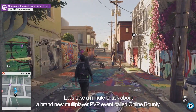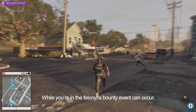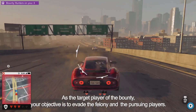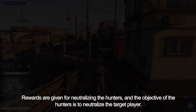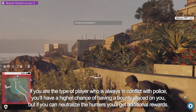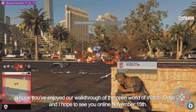Let's take a minute to talk about a brand new multiplayer PvP event called Online Bounty. When the player commits a crime, the police will respond and pursue the player until he can escape — we call that the felony system. While you're in the felony, a bounty event can occur. A bounty event allows up to three other online players to join the pursuit and try to kill the player for as long as the felony lasts. As the target player, your objective is to evade the felony and the pursuing players, and rewards are given for neutralizing the hunters. The objective of the hunters is to neutralize the target player. Bounty is a seamless PvP event triggered by your player's style and how you interact with the police. If you're the type of player who's always in conflict with police, you'll have a higher chance of having a bounty placed on you. But if you can neutralize the hunters, you'll get additional rewards. I hope you've enjoyed our walkthrough of the open world of Watch Dogs 2, and I hope to see you online November 15th.